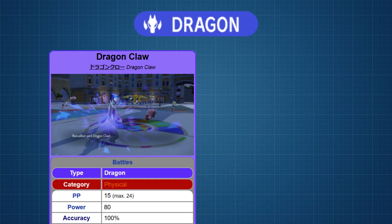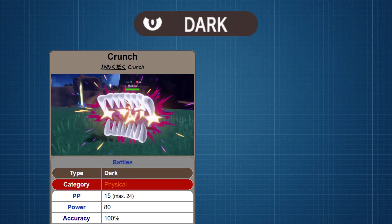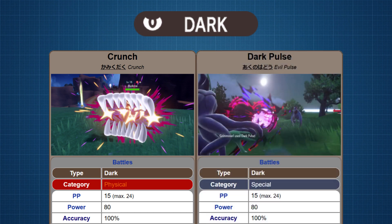For Dragon, we have TM78 Dragon Claw for physical with a distribution of 44, and TM115 Dragon Pulse for special with a distribution of 67. For Dark, we have TM108 Crunch for physical with a distribution of 132, and TM94 Dark Pulse for special with a distribution of 108.